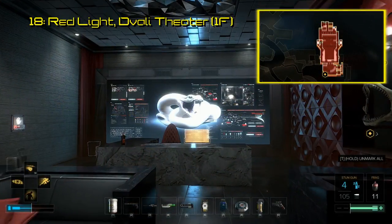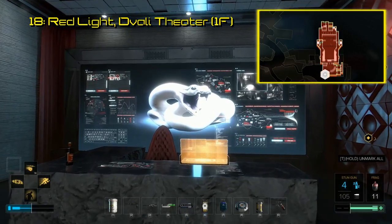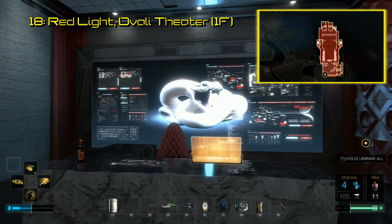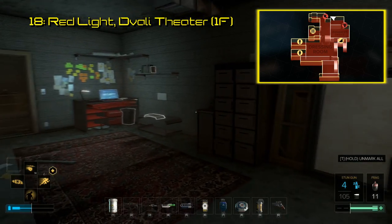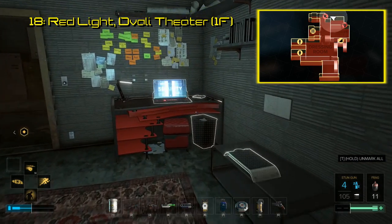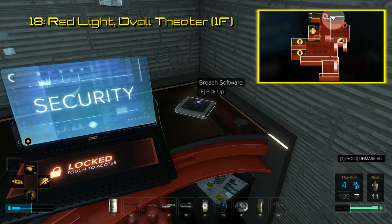For the eighteenth Breach software, we go to the Diwali Theater on the east side of Prague, behind the Red Light District. Infiltrate the theater, or mow everybody down, and find your way to the backstage area. Get into the manager's office, and there is a small room with a security terminal. Right next to that is the Breach software.